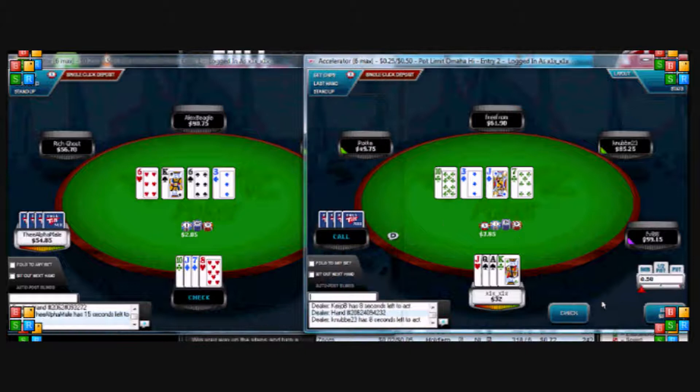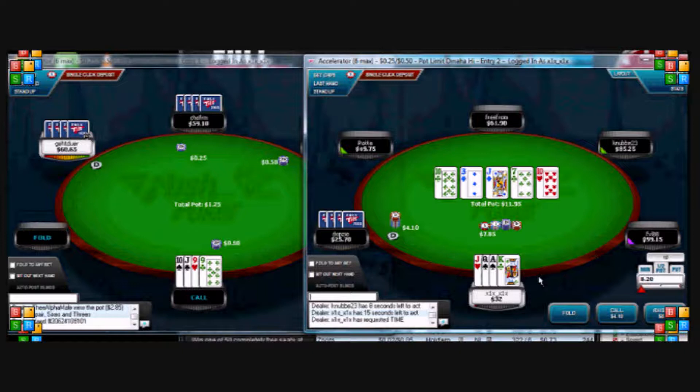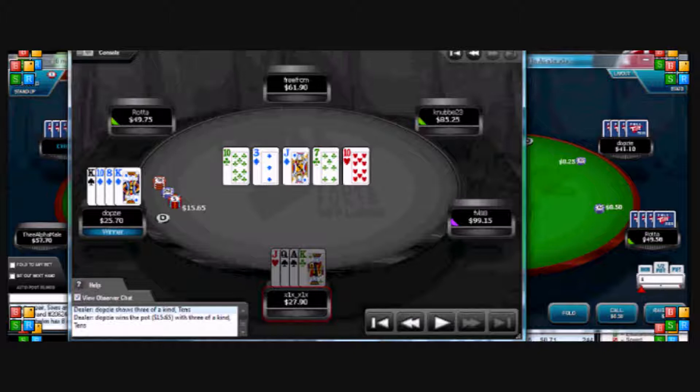We've got quite a nice flop on the left. He checks behind, and we've still got top pair with the open-ended straight draw. He sticks in $4 — I was annoyed with myself at this hand. It's a nice little value bet by him. I'm obviously beat by any ten, but there's a lot of draws that I've missed on the flop. The diamonds miss, the open-ended straight draw missed. There's a chance my jacks are good. I make the call and he flips over a ten — I only need to be right one out of three times. He had the over pair and missed the diamonds but had the best hand.